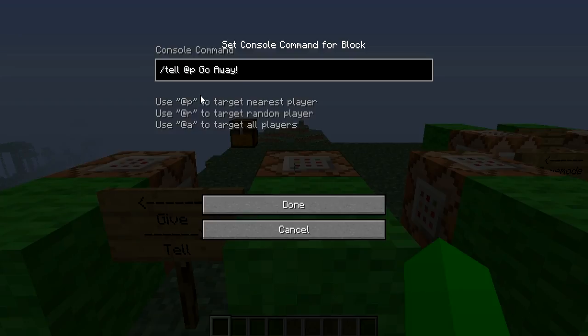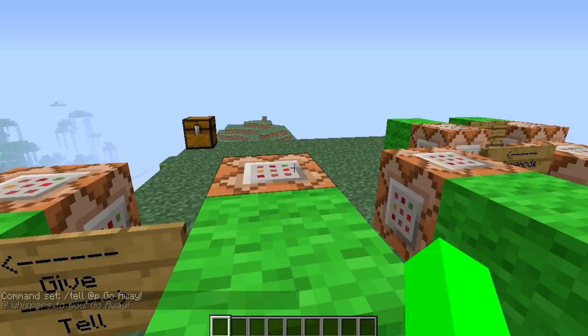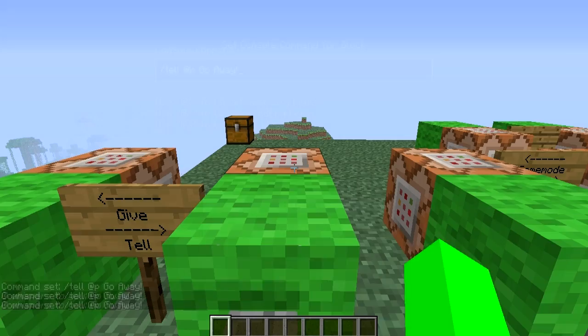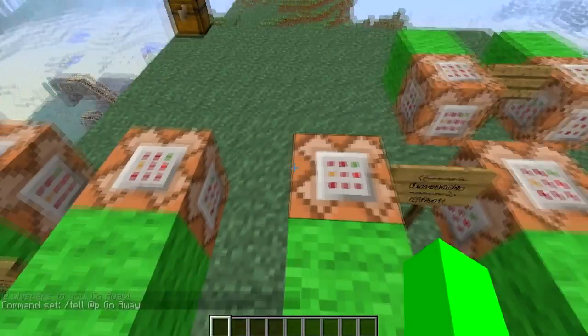Next we have the tell command. This is basically like sending a message to somebody, or you can send it to the whole server. It's really helpful for servers. So I have it say 'go away' — when I hit the button it whispers to you 'go away.' There is a way to give it a custom name but I'm not quite sure how you do that, but nonetheless that is how the tell command works.